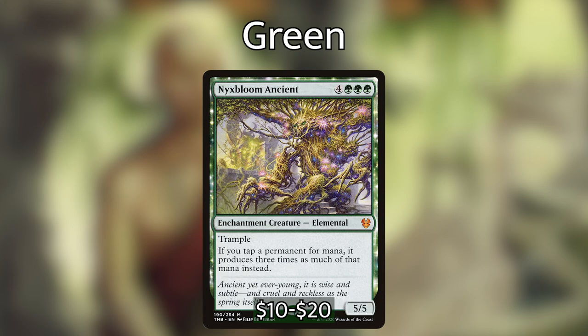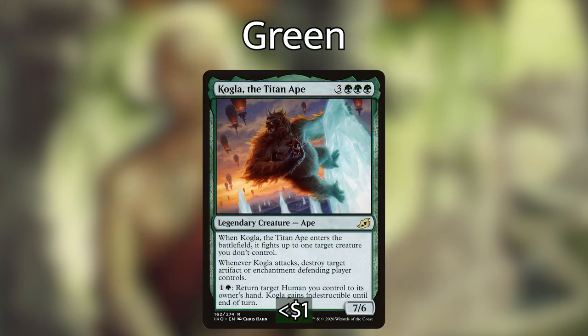Something that goes absolutely crazy is Nyxbloom Ancient — whenever you would tap a permanent for mana, create three times as much mana instead. If you've watched the Riku deck tech, you'll know that having multiple copies of Nyxbloom Ancient will just win you the game. Considering we have a copy ability in our command zone with Sakashima, it's just broken — or rather, insane.